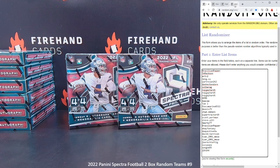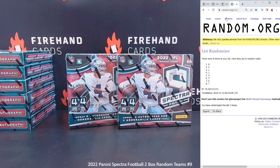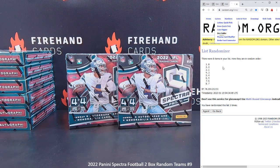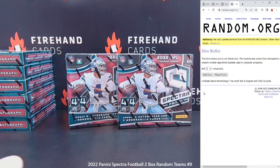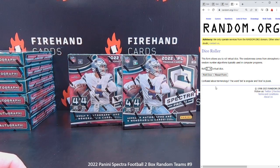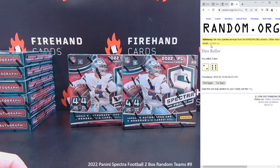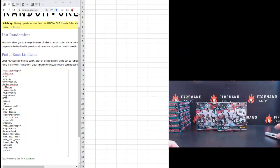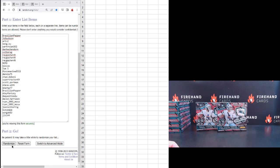One of my kids accidentally dumped my bag of dice in the trash and the trash was taken out, so I'm not going dumpster diving. Until I get a new pair of large dice, we're going to use the random.org dice roller for the team draw. We're going to roll two dice. Good luck everybody — hit the randomizer eight times on your team draw tonight, starting with Brazilian Pepper on top, JLT 144 on the bottom. Eight clicks, good luck: one, two, three, four, five, six, seven, and eight.